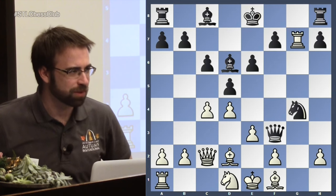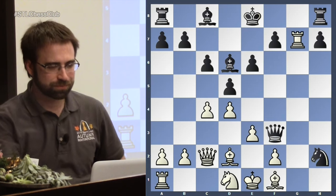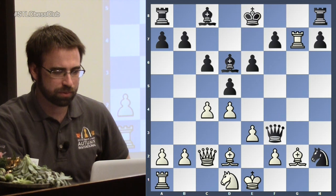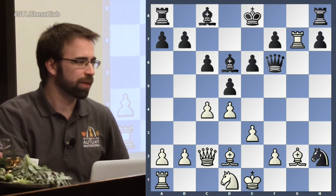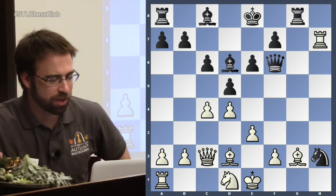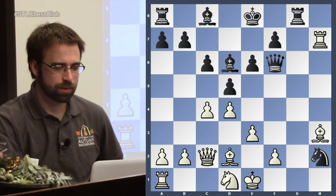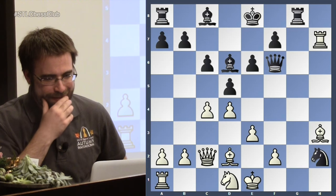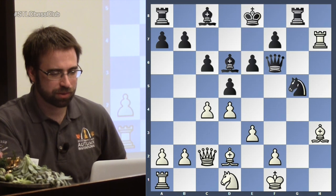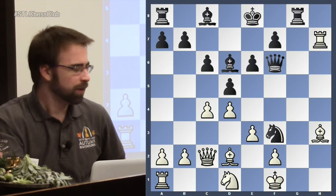Black already has a very dominant position. Knight d1 — not the dream move you wanted to play. He took on h2, which is also sort of a mistake. In this position now — not trading, but rook g8 with all sorts of annoying pressure down the g-file. He went here, and there are lots of good moves. Rook g1 was also totally crushing. He went here — and this is funny — this is the only blemish on the game.